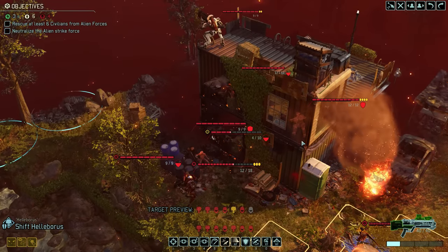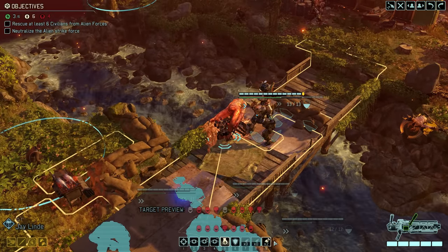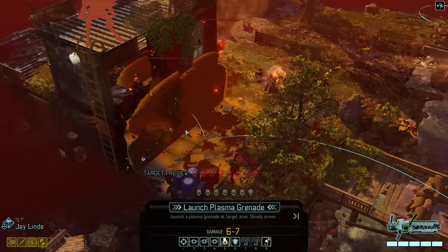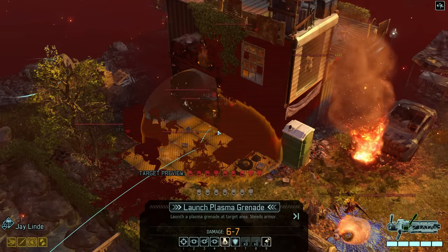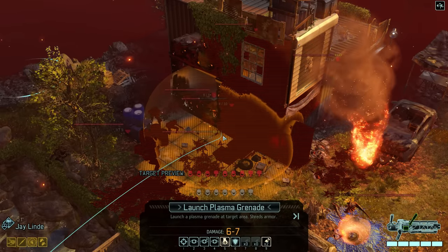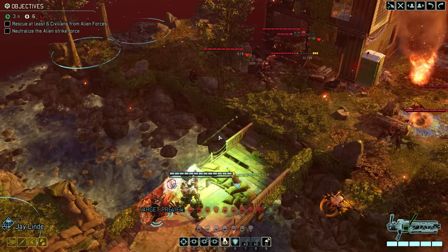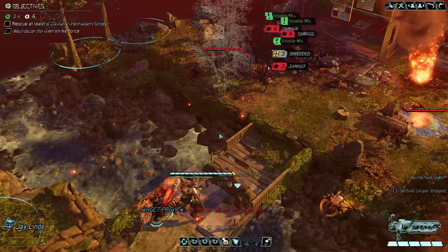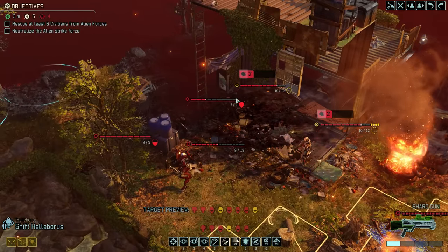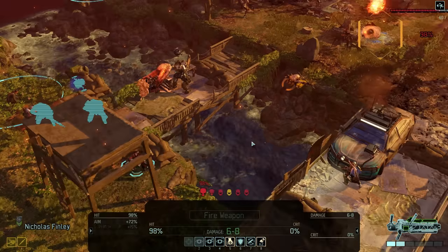Our top priority should be the eight enemies we are currently engaged with. Good thing Grenadier QT has explosives left — this situation definitely calls for a grenade. Aiming it was tricky; I wanted to make sure to at least hit the heavy mech in front, so I'm not sure if it will damage the shield bearer and trooper on the first floor — at the very least it will blow out the floor from underneath them. No damage to trooper and shield bearer, but the Sectoid is down and our enemies look more exposed.